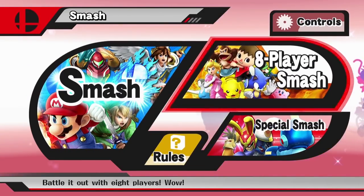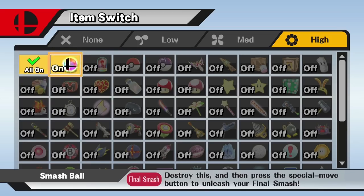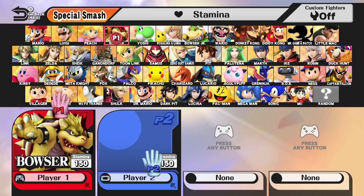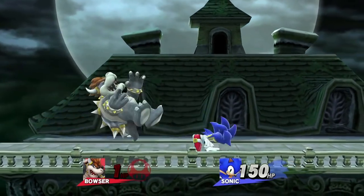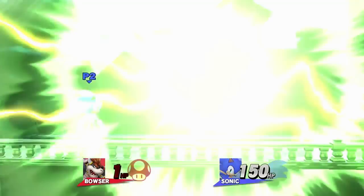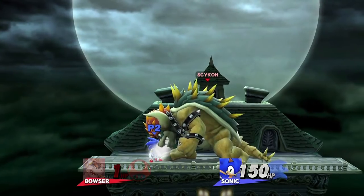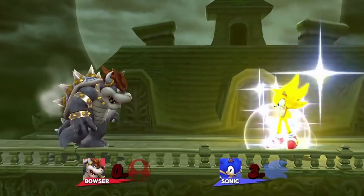Something from Brawl that does work in this game, however, are the 0 HP tricks. I hop into a stamina match with Smash Balls turned on and choose a character that has a Transformation Final Smash. In this case, I chose Bowser. I whittle him down to 1 HP, but I need to go even further beyond! So I just have Bowser activate his Final Smash, bop him, and there we go — 0 HP.